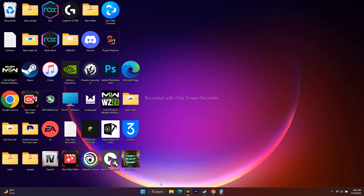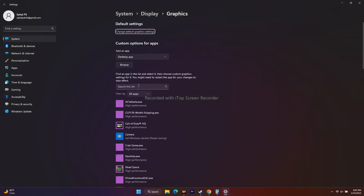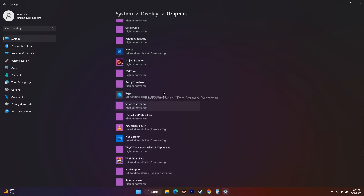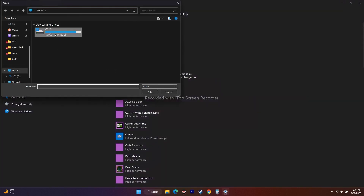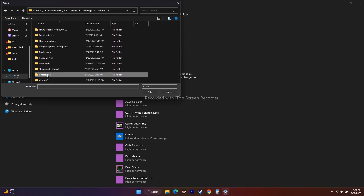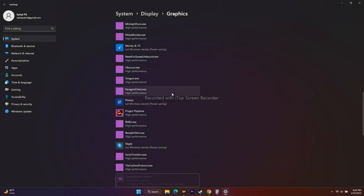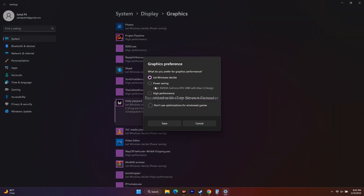Another fix is to run the game on your dedicated graphics card. Search for Graphics Settings in Windows. Click Browse, navigate to C:/Program Files (x86)/Steam/steamapps/common/Undisputed, and add the game executable. Once added, click Options and change the setting from Let Windows Decide to High Performance. Click Save and try playing — this can work like magic for crashing and launching issues.